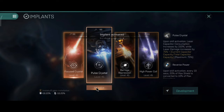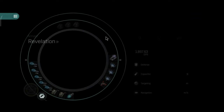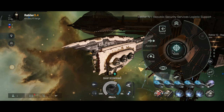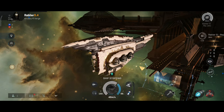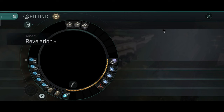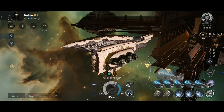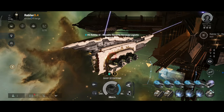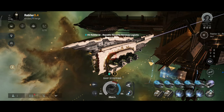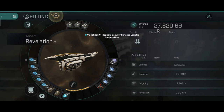I will go with the Pulse Crystal first and then with the Focused Crystal. Time to check out the DPS — almost 1,900. Let's shoot the station again, going into siege mode. The cold DPS with the current setup is almost 16,000 — not bad, pretty ridiculous. Reverse Power will use my shield to replenish the capacitor. Now let's click on the implant: 27,000 DPS.